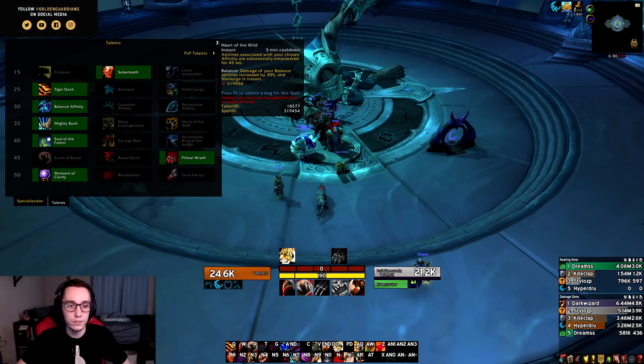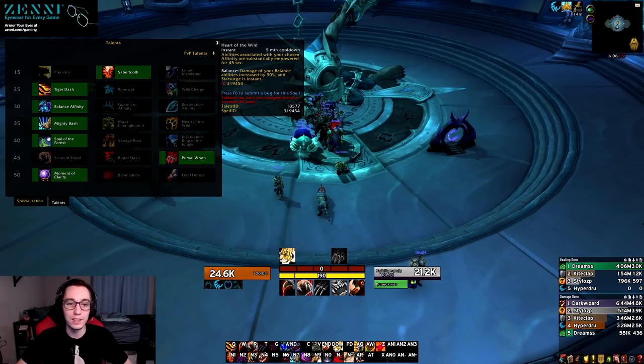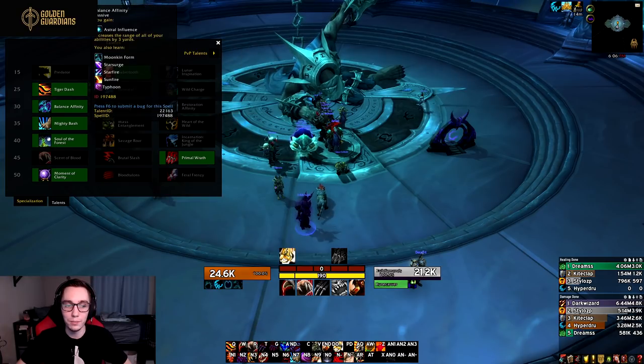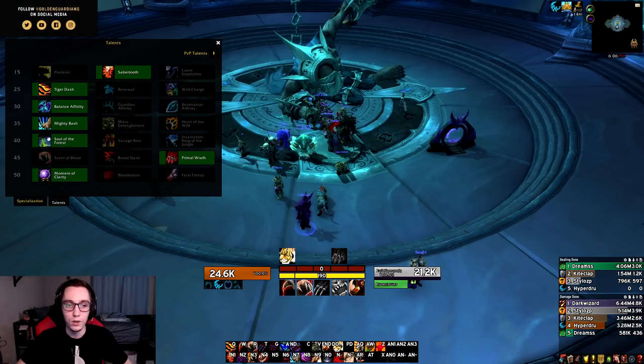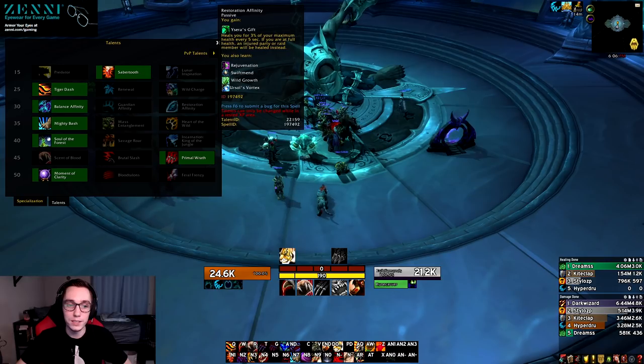In the level 35 row, with Typhoon being added to Balance Affinity, Heart of the Wild is a new talent. It essentially empowers your affinity abilities for a short duration and is a five-minute cooldown. In general I don't think it will see too much use, however there is potential for Balance Affinity abilities to be strong in combination with Heart of the Wild, or maybe Resto Affinity combined with Heart of the Wild might provide some nice throughput in arena — but that's yet to be seen.